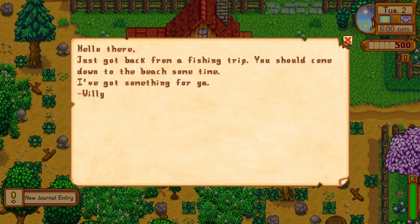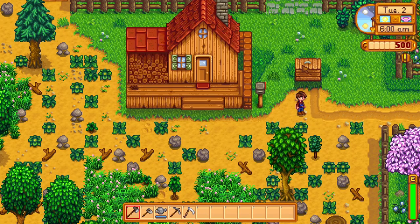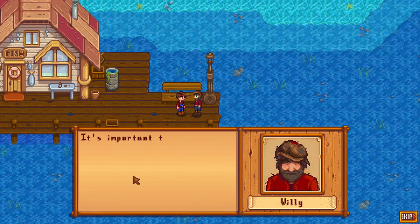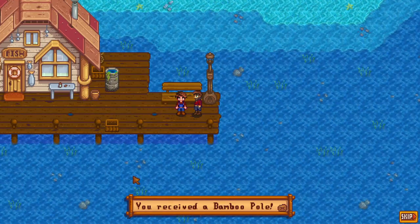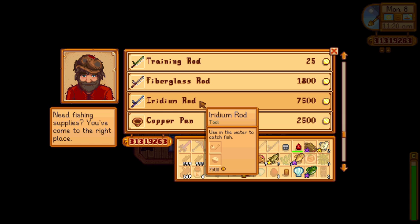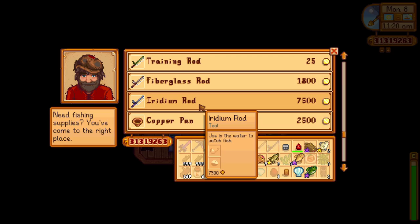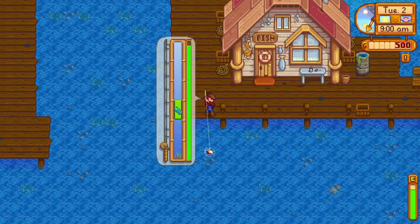We don't get any access to the fishing rod until day two when Willy sends us a letter to meet him at the pier. When we go there he gives us his old bamboo rod. Other than the bamboo rod we have the training rod, the fiberglass rod which requires fishing level two and can use bait, and the iridium rod which requires fishing level six and has the option to add a tackle.